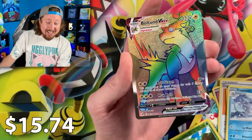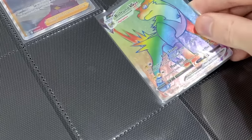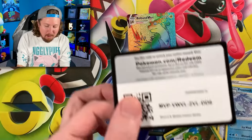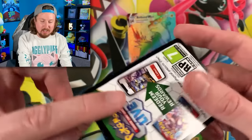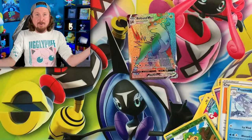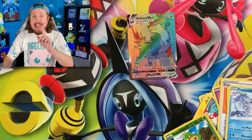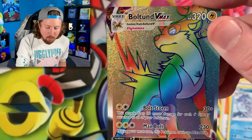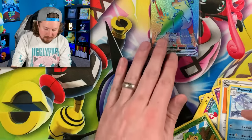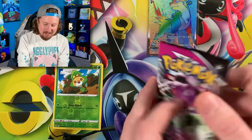We got Frossmoth, Swadloon, and then going into a hyper rare rainbow rare Bolton V-MAX — very first Fusion Strike pack opening and we already have a rainbow rare! There's the code card right there — they have new backs on the code cards now. Already, very first booster pack, we have ourselves a rainbow rare. As we pull cards in today's video that we need for the binder, you will see them being added in as b-roll type footage. I didn't expect that from the very first booster pack!